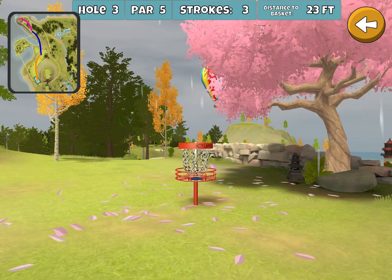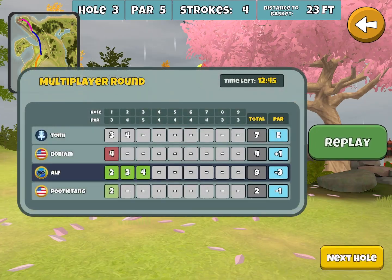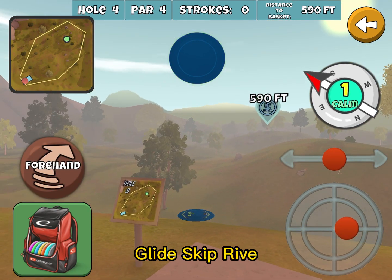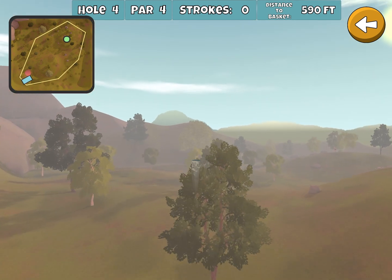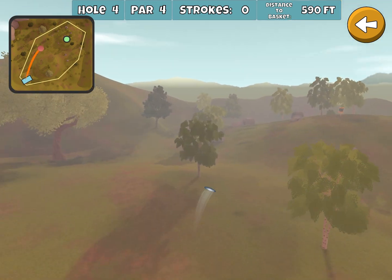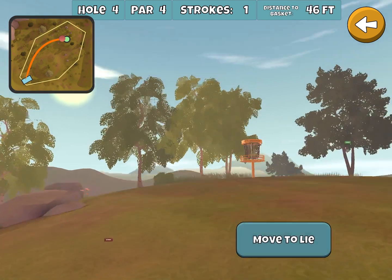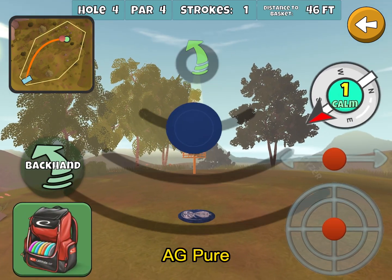I think they did drop the elevation on this, but it's still a good-sized climb. And here we're going to go with the Glide Skip Rive. I really like the forehand play here. If it's a three-wind out of the left, I'll go with the backhand, but most of the time I really prefer the forehand. If you've been going backhand only, give the forehand a try — see if you like it. I think it sets up nicely for it.